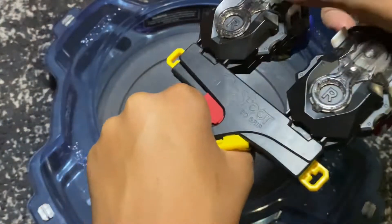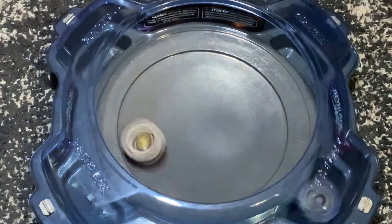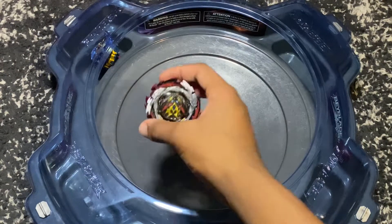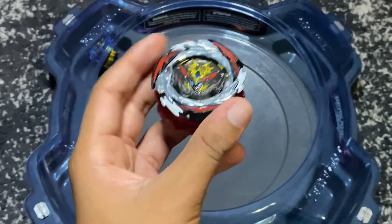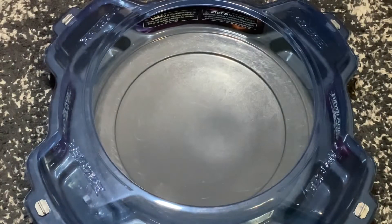Alright, first round of the next stadium — three, two, one, let it rip! That is one to zero for Dynamite Belio with a ring out finish. Valtryek was moving insanely fast though — and no clicks that round, so that's an improvement.